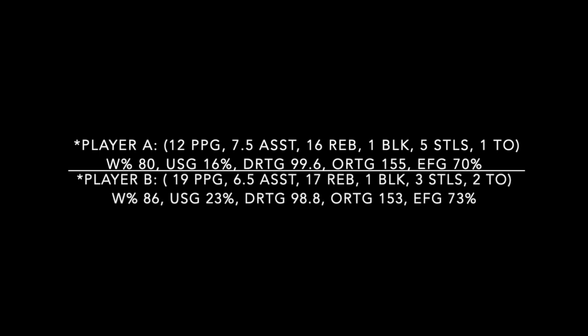One thing that stands out fairly awkwardly — that you don't expect from the center spot — is the incredibly high amount of assists. Player A has 7.5 and Player B has 6.5. Their assist number is actually correlated to their rebound numbers. If you grab a defensive board, you have a chance to hit a person leaking out for an assist. And if you grab an offensive board, there's a chance to kick it out to another person for an assist.